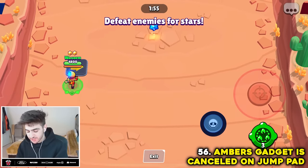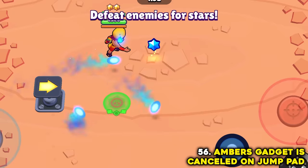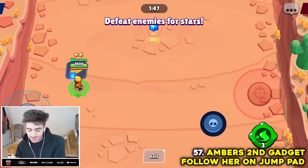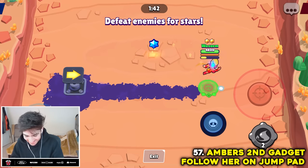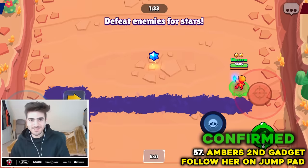Amber's gadget is canceled when she goes on a jump pad. It isn't canceled — it actually just stays on the floor and doesn't go up with her. Myth busted. But does Amber's oil trail gadget follow her on the jump pad? It does! And it's like a little incremental — a perfect straight line. That's satisfying. Myth confirmed.